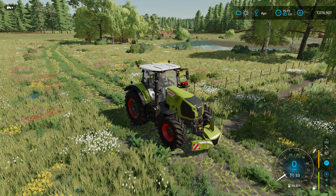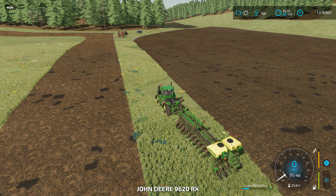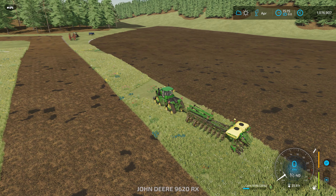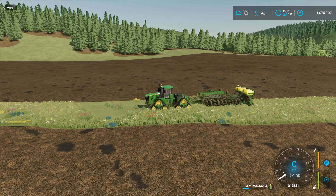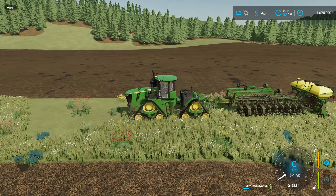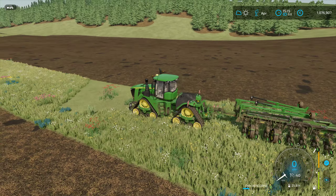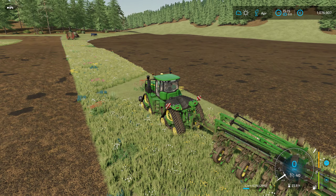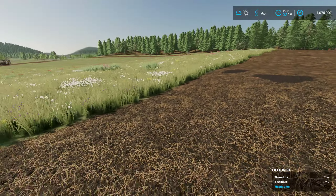I did a couple other things too that we need to check out. But before we do that, let's scoot over to our farmland. Finished planting corn with our new John Deere setup — really nice setup, very happy with that. Also finished weeding that field. We do need to roll it. And then I also started this new field.